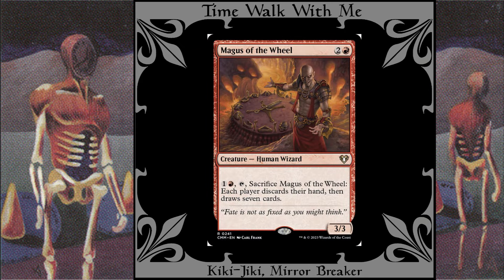Magus of the Wheel: You wouldn't normally see a 3/3 for three mana in red, but Magus of the Wheel is far from normal. Its main use is its ability, which involves tapping and sacrificing it to make everyone discard their hand and draw seven cards. So you can see why it wasn't thought of as a combat-centered creature, though it can also serve as that if you really want. Because you'll be making a copy of this creature to sacrifice, the original can be relegated to combat. In any case, it probably won't stay on the board for long.